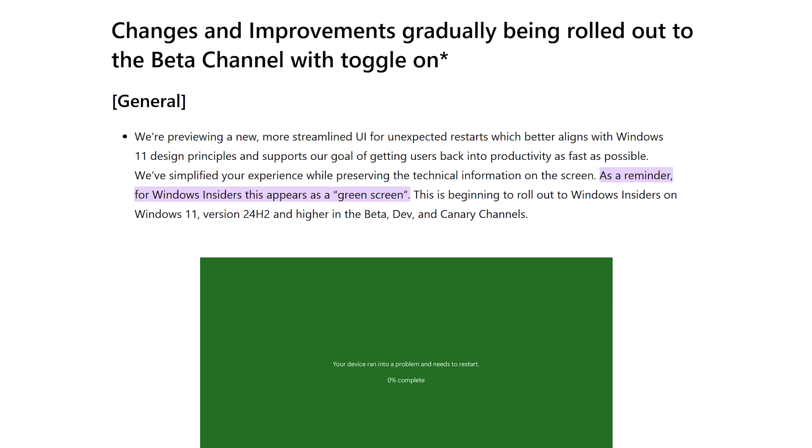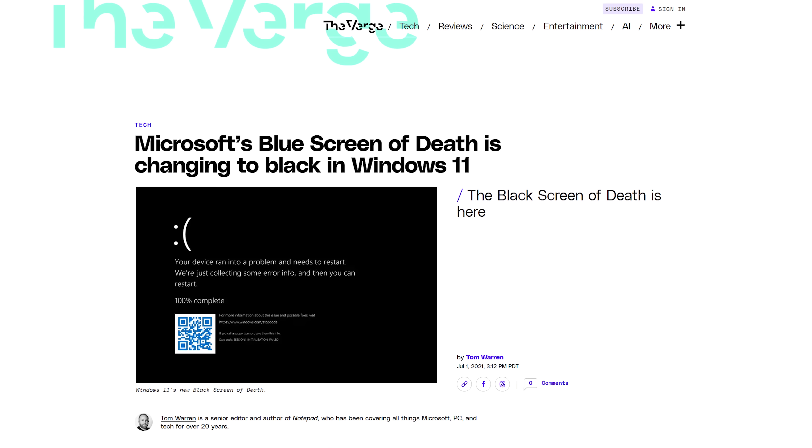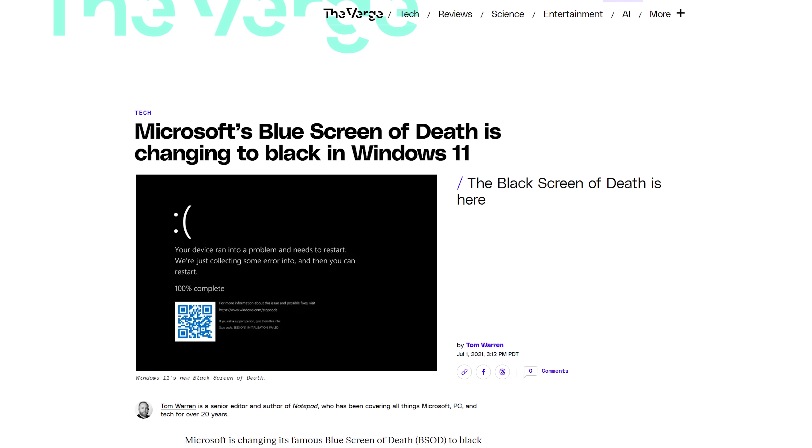Thankfully, for now, the new screen is only rolling out to Windows Insider builds with a green background instead of black. And who knows if Microsoft will actually go through with this? They did the same thing when Windows 11 first launched, but reversed the change a few months later.